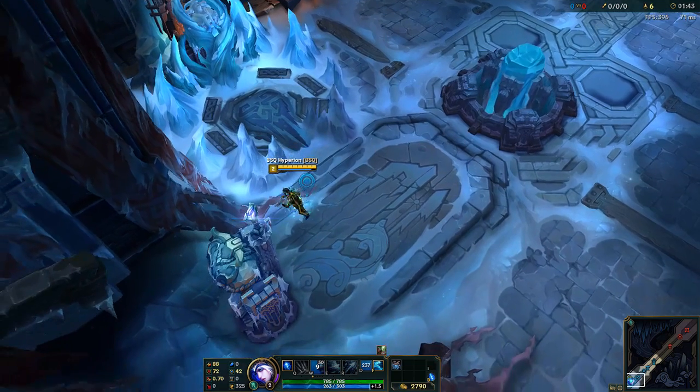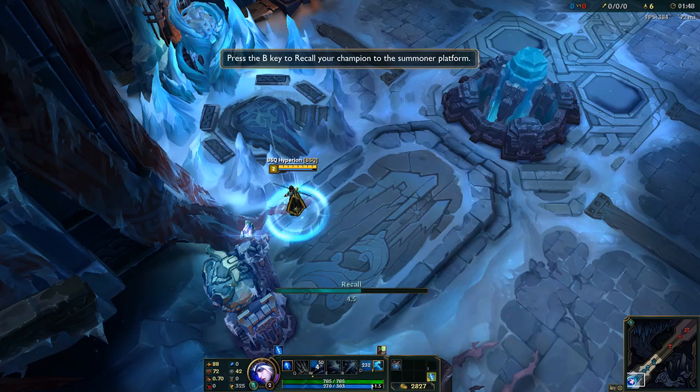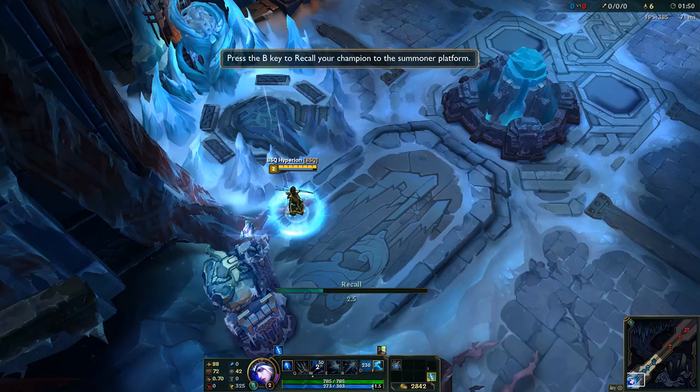Another way to heal your champion is to return them to your summoner platform. This may be quickly accomplished by casting the recall spell at any time.